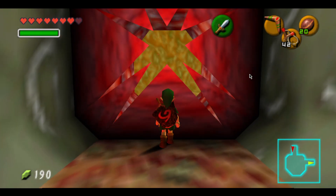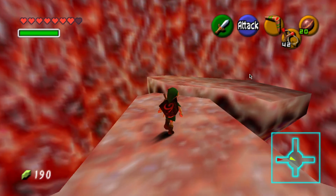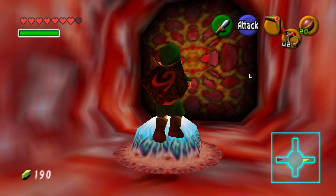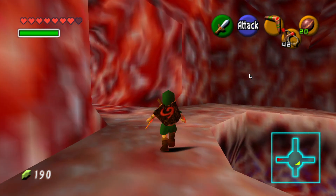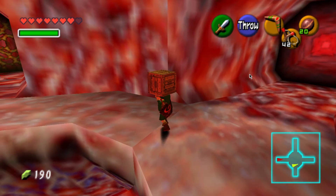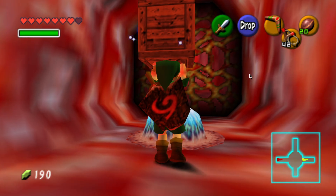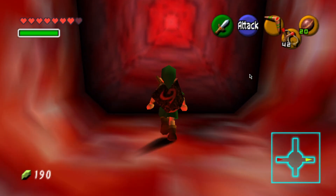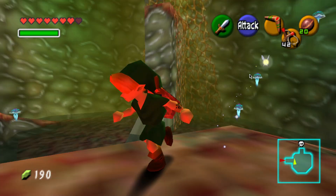I'm not going to bother with that enemy — he can throw pellets or nuts at me. I actually don't know what they are; I think I've been told at some point but I don't know right now. We need a box for this blue... whatever that is, like a pimple? I don't even know what you'd call a thing like that inside a fish's body. Anyway, we have the boomerang now. There isn't actually that much left of this dungeon, believe it or not.